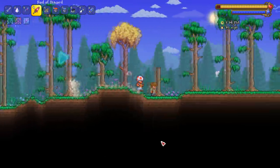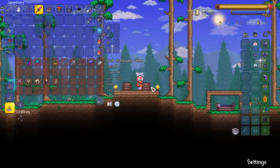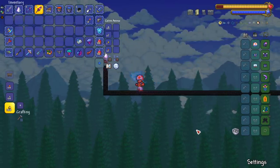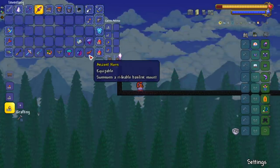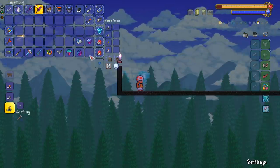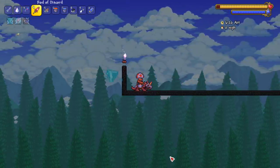Alright, putting all those away — it's time to test out the hardmode mounts, including master mode ones. I have these in order of the wiki. The Ancient Horn is first. This used to be one of my favorite mounts — it looked cool, and I believe it was the first mount to do summoner damage when you ram into something, which is always cool. Though now I think all mounts do summoner damage.